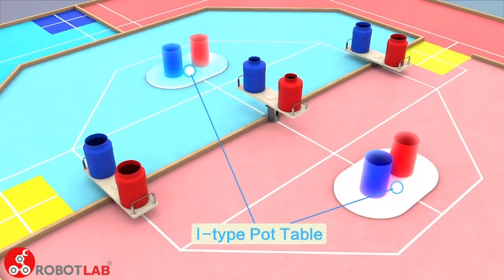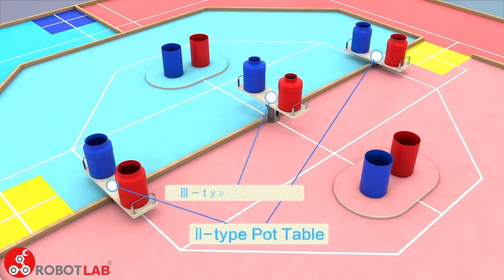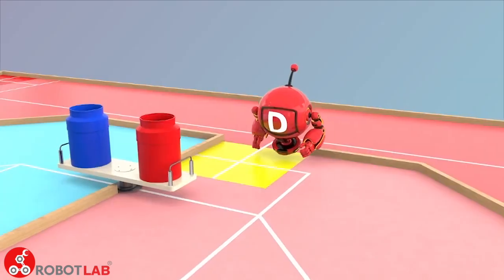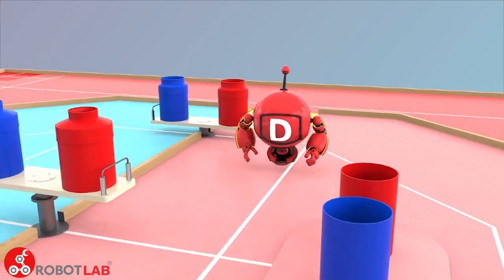Two first type tables are set in the red and blue inner areas, one in each area. Three pot table spots are arranged at the border between red and blue inner areas: two second type tables on two sides and one third type table in the middle. The second type and third type tables can rotate under pushing from robot DR.